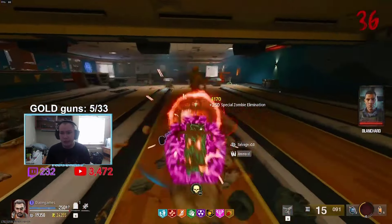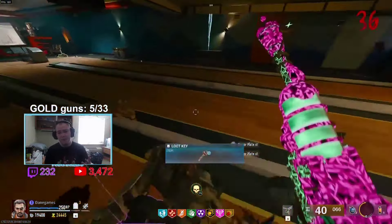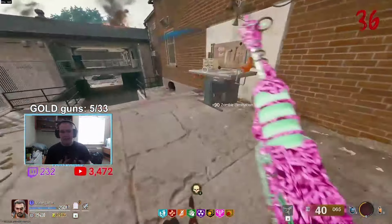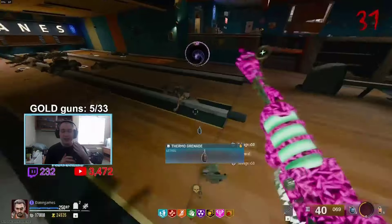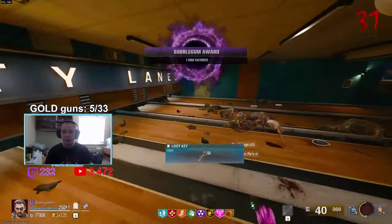I am currently in a Liberty Falls game on round 55 and my XP gain is the exact same as it was at the start of the game, apart from the fact that I'm killing zombies a lot less quickly. The two strategies right now to go for high rounds and get XP fast are: the communications room on Terminus, and the Liberty Falls strategy — which is actually better, and I'll tell you guys why.